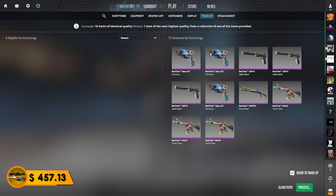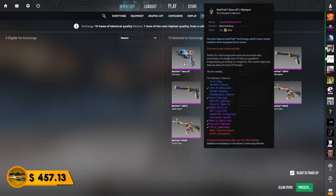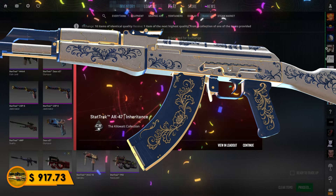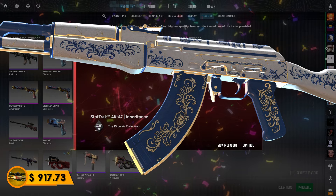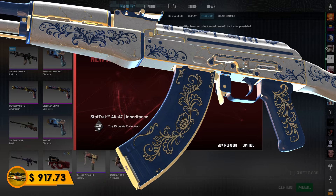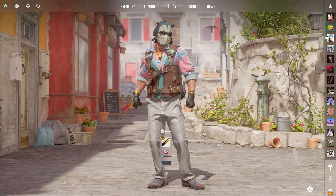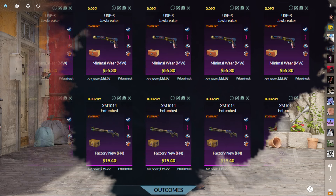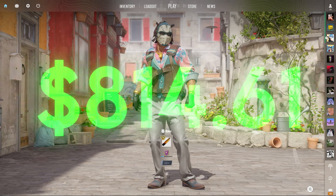We're throwing everything we've worked for in 4.5 episodes into this, but we have a 30% chance to get an item worth $1,000. So Gaben, please show me the correct 60% Kilowatt skin. Biggest trade-up of the series, pretty much all of our balance going in. In 5, 4, 3, 2, 1... Kilowatt, please! Yes! We got the best outcome — the AK Inheritance! That's the $1,000 skin! I thought we were gonna get the Legion of Anubis, but we got the Inheritance. Our balance is looking amazing. This Kilowatt trade-up is in our favor — it's StatTrack this time, putting us at a balance of $917.73.